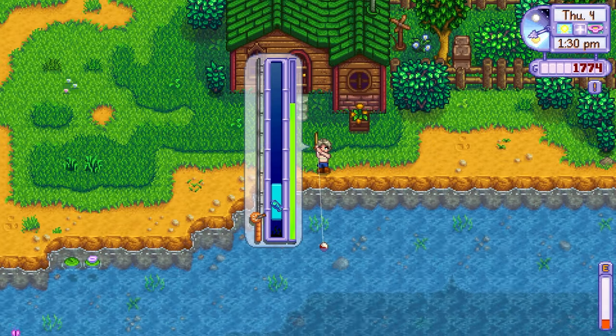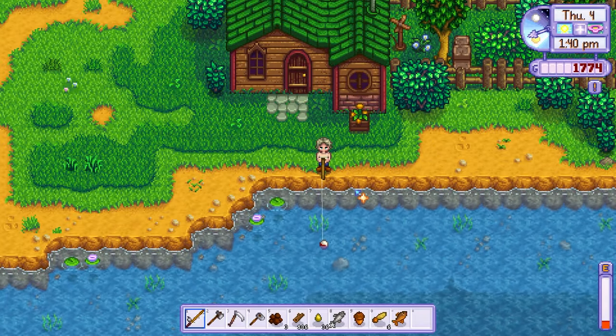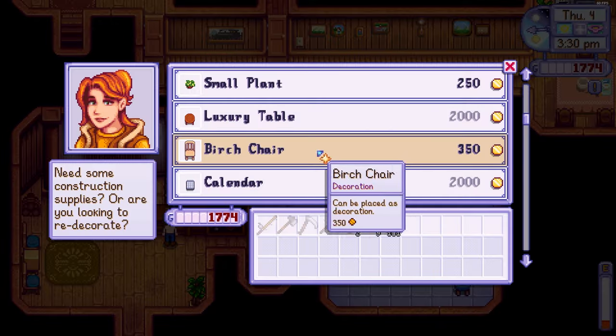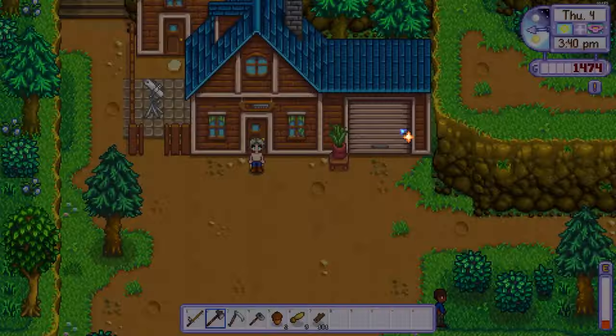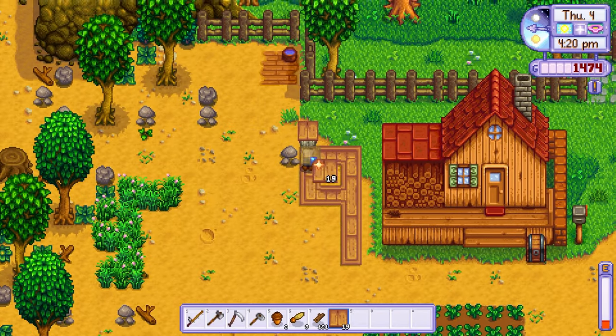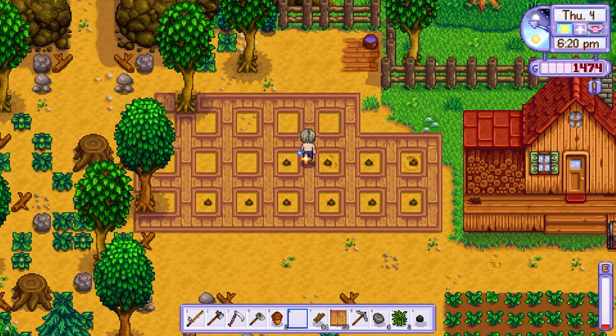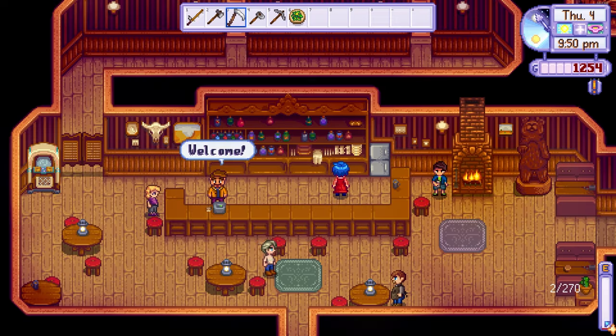On day 4, I decided to go fishing again to catch another fish for the community centre and then I headed to Robin's to purchase a pathing recipe. I really like to organise my farm as soon as possible to keep things tidy and in order. After laying out some pathing and planting some seeds which will be used for tappers in the future, I quickly headed to the saloon to buy a salad in preparation for the mines.